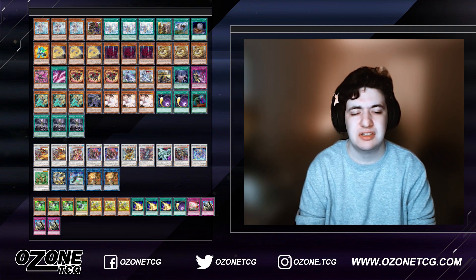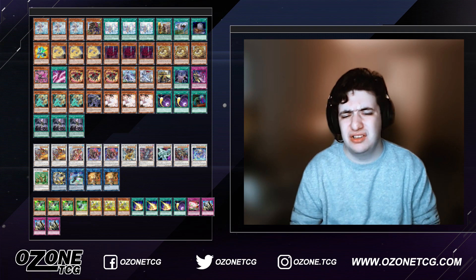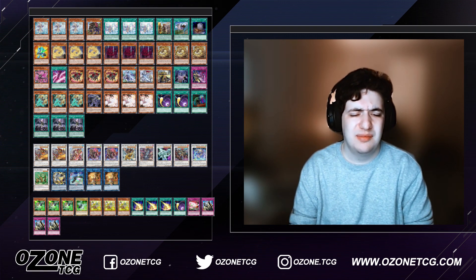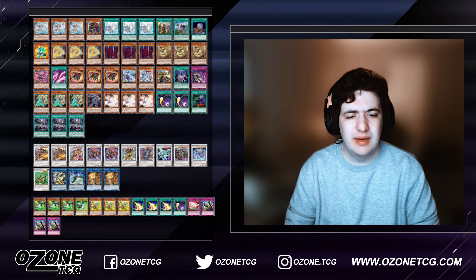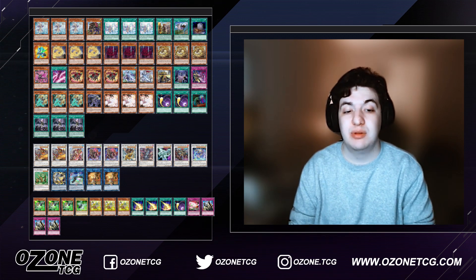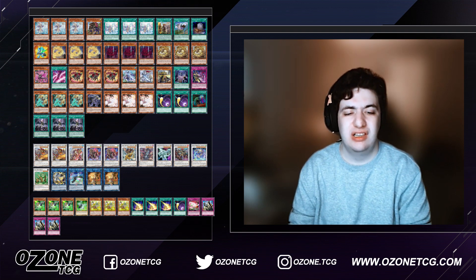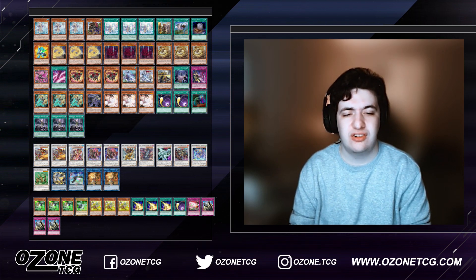Then we have two Monk of the Tenyi — these are just to go into monsters for your Tenyi effects. Summon a Tenyi from the hand, turn it into a Monk. Sometimes you'll need it, often you won't. I don't think you ever really need three — two is what you need to play, but you definitely need at least two. The second one will come up more often than not, especially in really awkward game states going second. So that's the extra deck; I really like it.